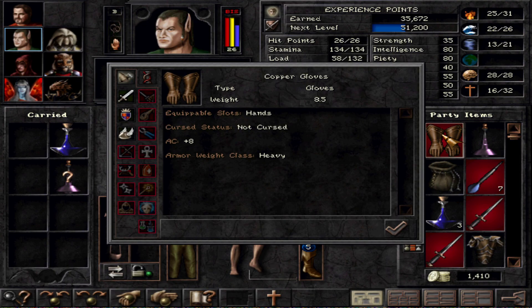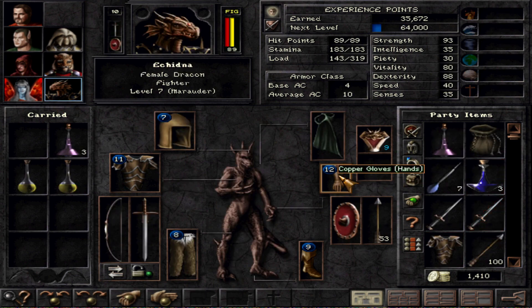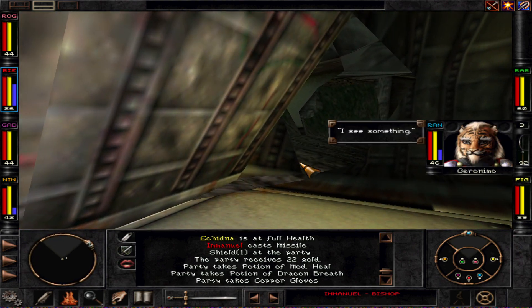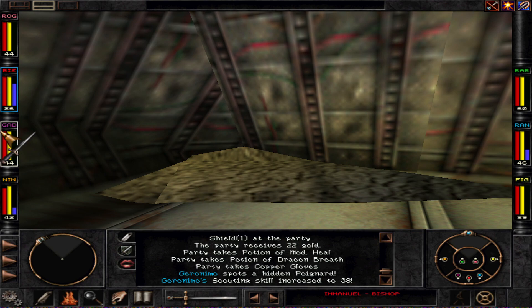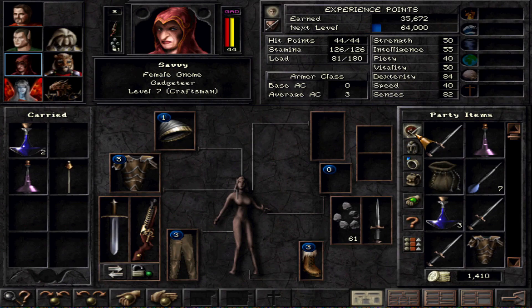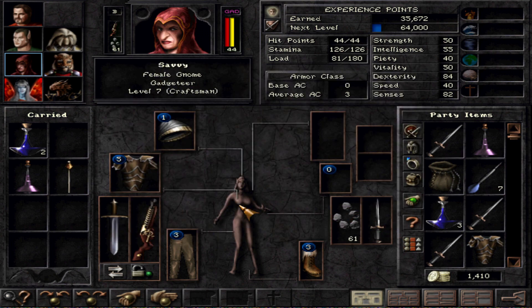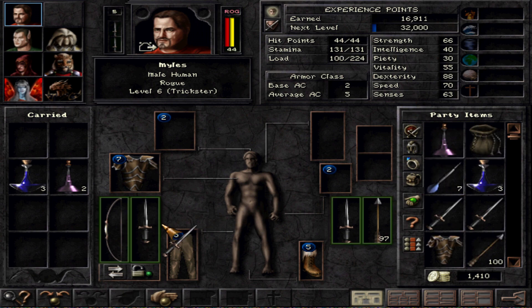Some copper gloves that are also not bad — 8 armor class, perfect here. They are very heavy, so you only give them to strength-based people. There's a poignard, that's an even better dagger: 1, 2, 8 and plus hit to hit plus 1, so that's really good. We can give that to Miles for now.